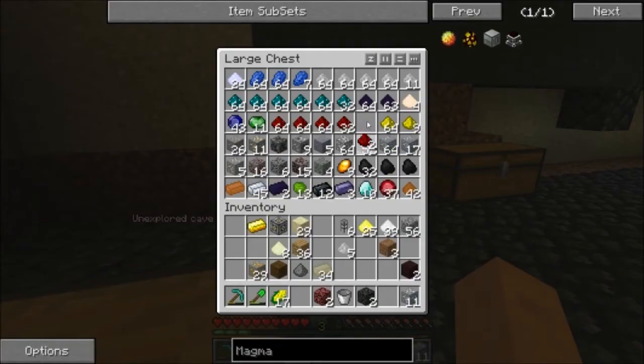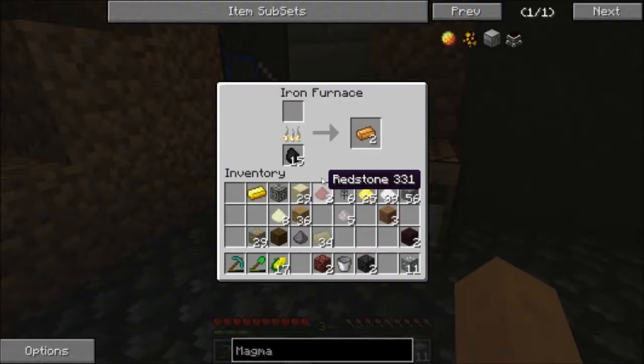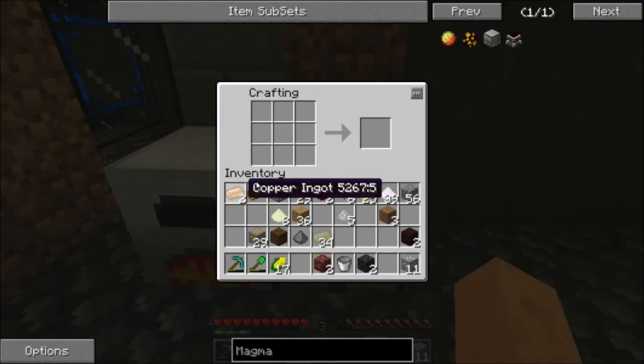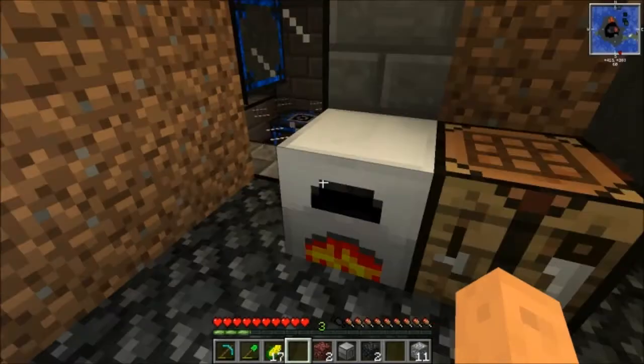We need our two redstone for the reception coil, so that one in there and that one in there. So now we put one redstone here and here and the gold in the middle — that makes a redstone reception coil. Those go right up there. Machine frame and our copper in the corners, and we have ourselves a magma crucible.